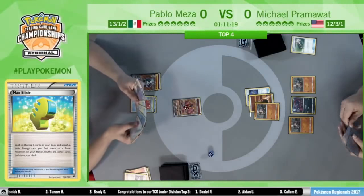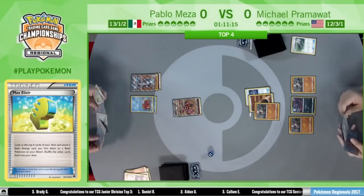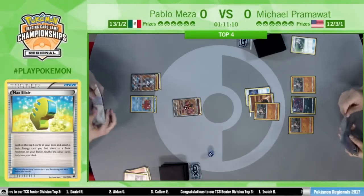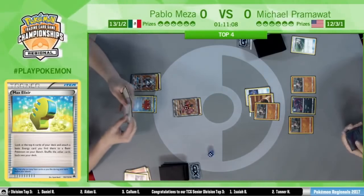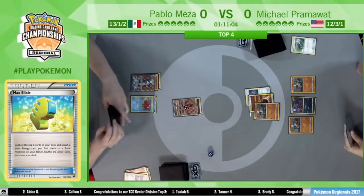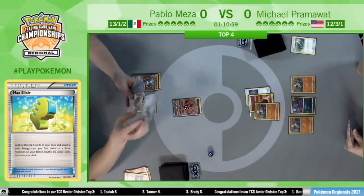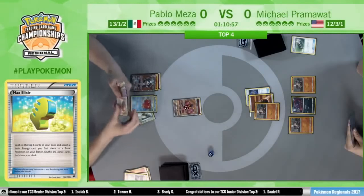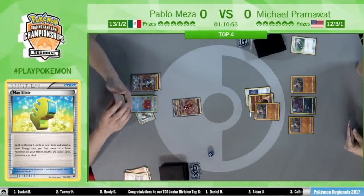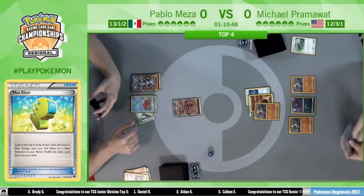Pablo draws the Octillery off of the Sycamore for seven, so now he'll be able to go through his deck a little bit more and get a few more Pokemon charged up. There's the Octillery — very, very important. It's great to have it here on the second turn; just allows for the most cards to be drawn with Abyssal Hand. Allows him to go through his deck so quickly. Even with the Floatstone on it — sometimes you can see situations where it gets trapped in the active after Guzma, but that won't be happening this game.